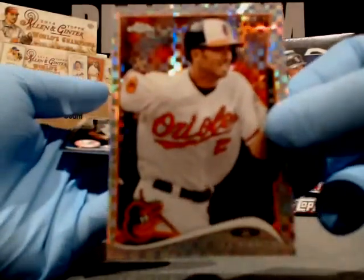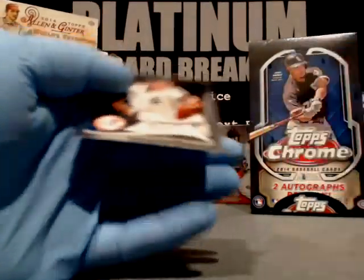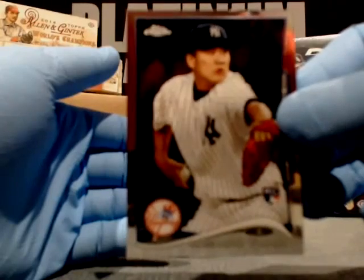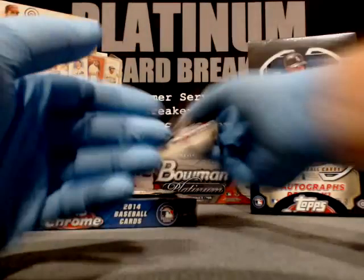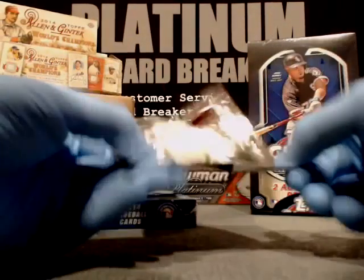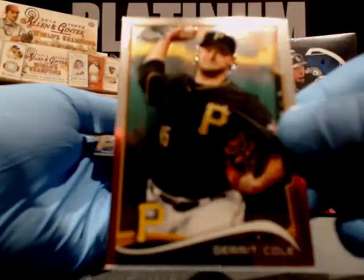Elvis Andrus, Texas. Ethan Martin, Phillies. J.J. Hardy X-Fractor, Baltimore Orioles. Masahiro Tanaka, Yankees. We have Andrew Lambo, Pirates. We have Gerrit Cole, Pittsburgh Pirates.